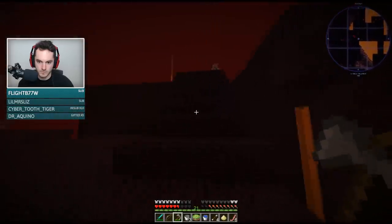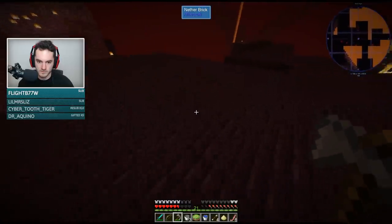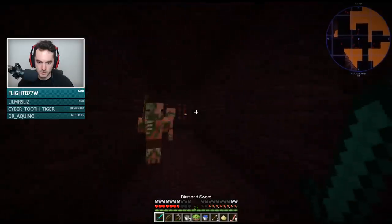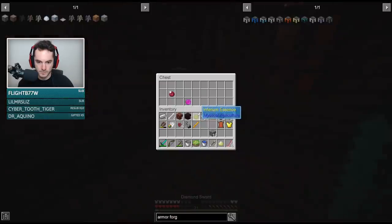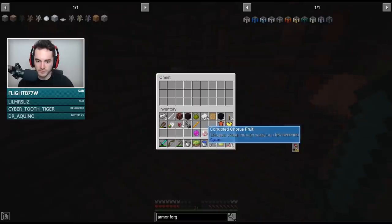Rod of elevation — teleport yourself or the target entity to the nearest surface above. Emerald battle — unlocked blocked villager trades. Ender orb. I got the reusable ender pearl too. Corrupted course route lets you pass through walls for a few seconds?